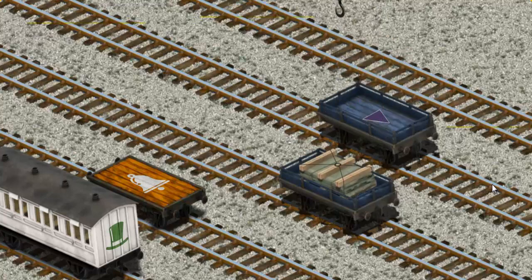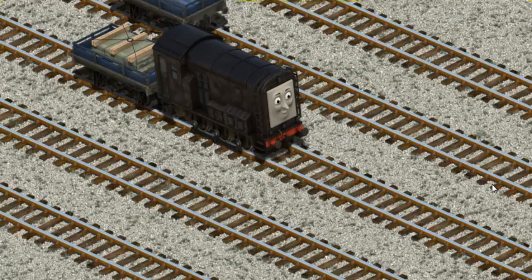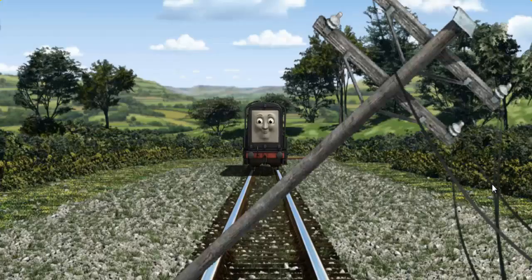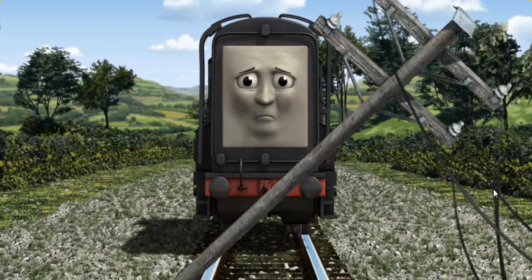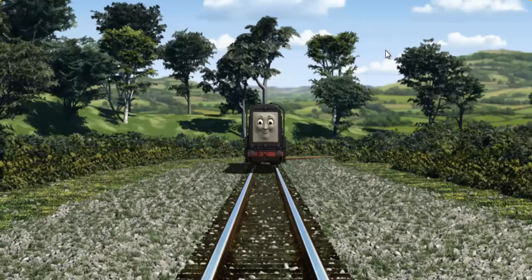That's not what we're looking for. You found it! Diesel set out for Farmer McCall's farm. Suddenly, Diesel had to stop. He needed to go a different way. Help Diesel find the track that goes nearest to the shortest fence.